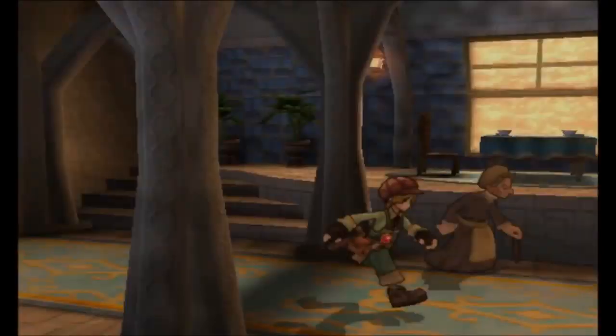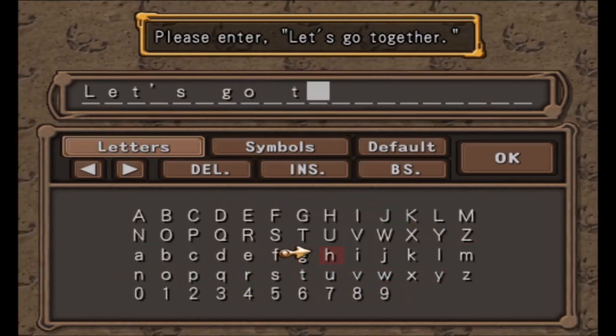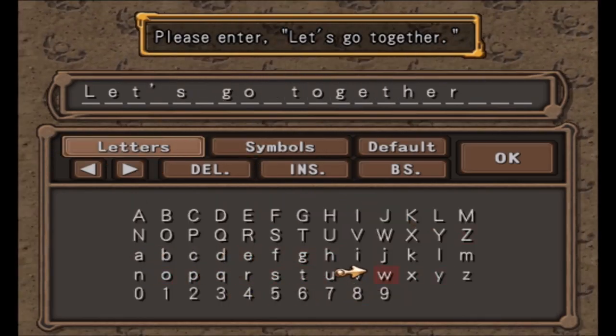Rufio can be found inside Max's mansion at the hallway. In order to recruit her, you will need to type a message for her. Input 'let's go together' and she will join you.